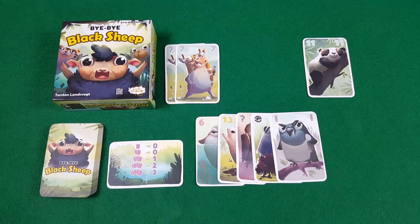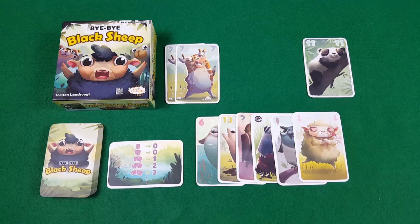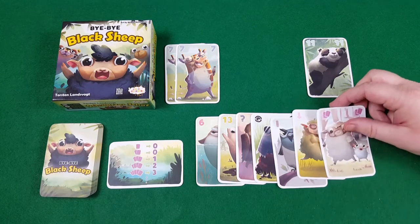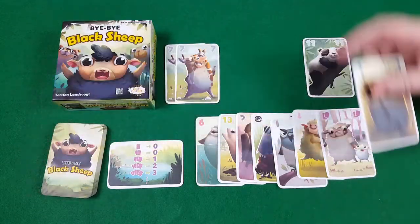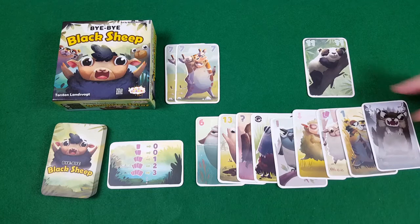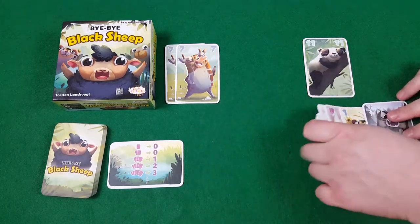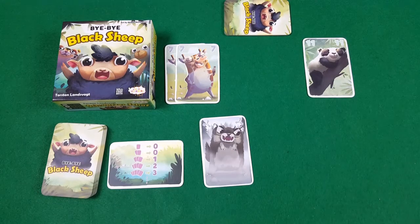There are 3 more special cards you can bring in for what is termed an advanced game. If you take the white sheep out of a player's hand, they immediately get to play a card down into their zoo. If you take the mother sheep from a player's hand, you immediately draw another card from the stack and that gets added on. Or if you draw the wolf from a player's hand, all of these cards get played face down in front of that player and they're going to get added to their hand for the end of the game.